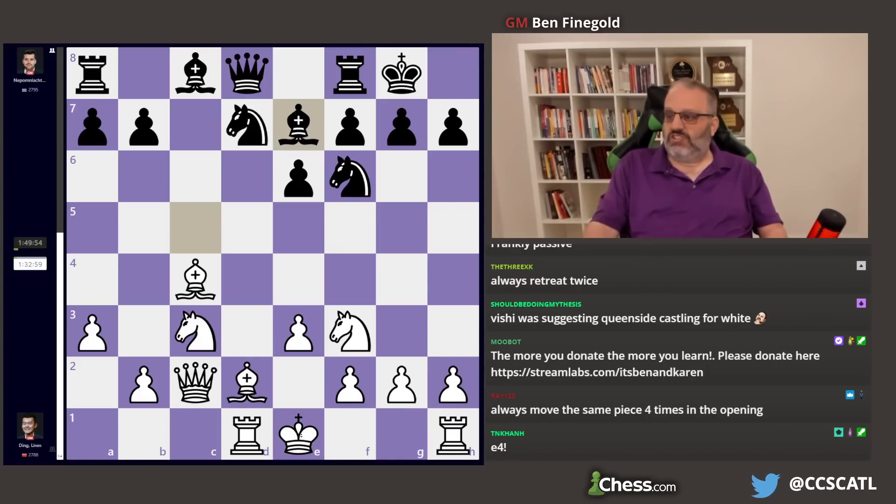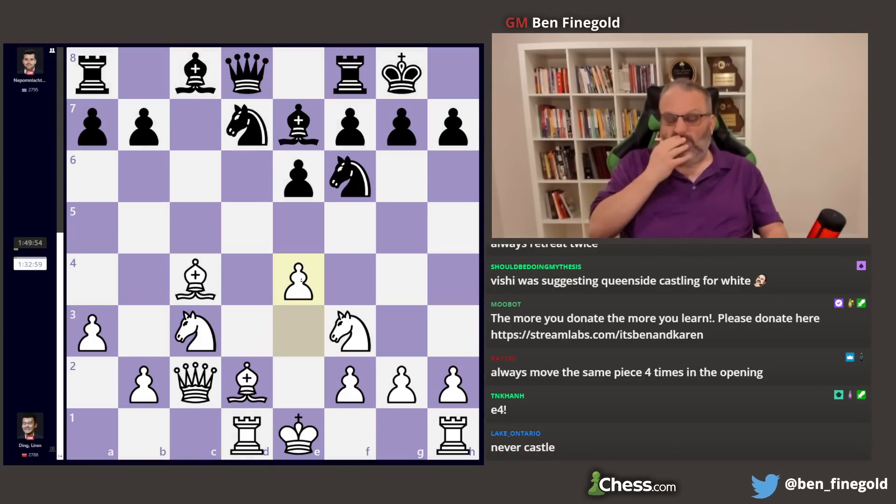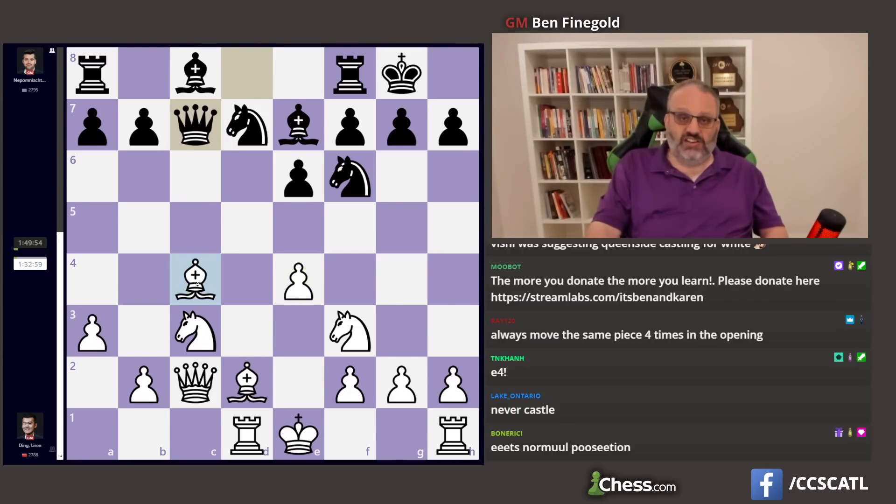In this position White should definitely play the move E4, which is what Fabi expected. It's not clear why he didn't play it — it's possible he liked what he did better. You're threatening E5, which gives you a big advantage. So Queen C7 is forced, otherwise E5 is really strong. And that attacks the Bishop. Now if White wants to get an advantage, he has to play forcefully — he can't always retreat. He has to play Knight B5, which defends his Bishop and attacks the Queen.